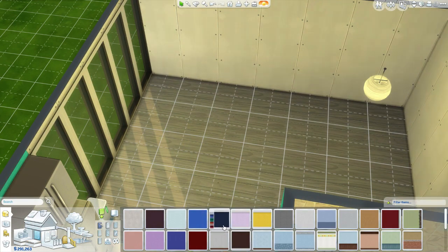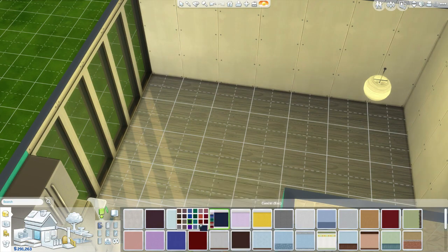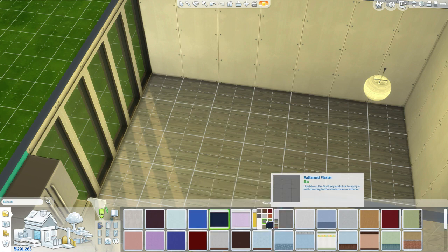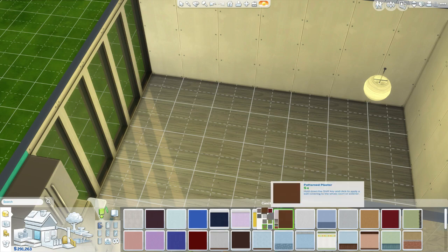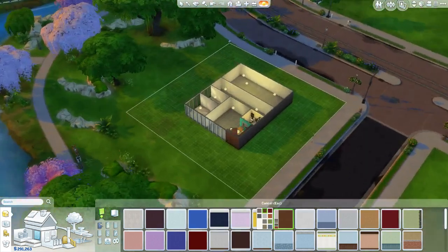I feel like wood was used a lot in City Living because wood is used a lot in apartments in general for flooring - I'm guessing it's easy to clean. We're going to use this gray one for the living room area and really try to make this feel industrial. I'm going to play with some of these walls - don't judge me right away. I'm just going to mess around a little bit and see if there's something we can use here.